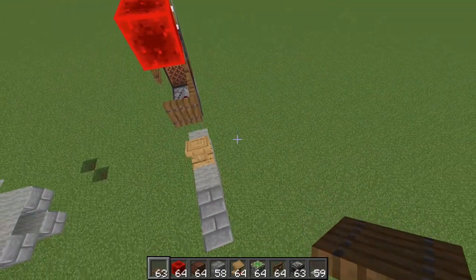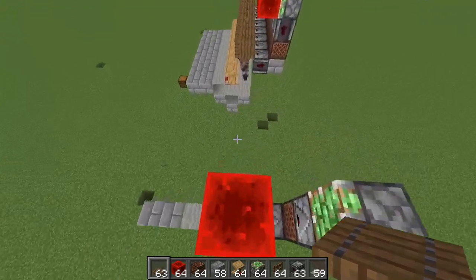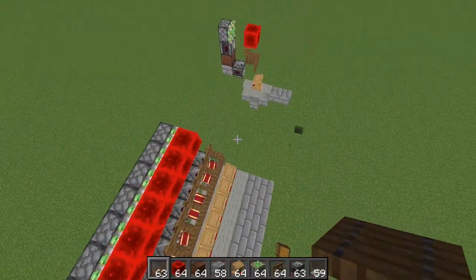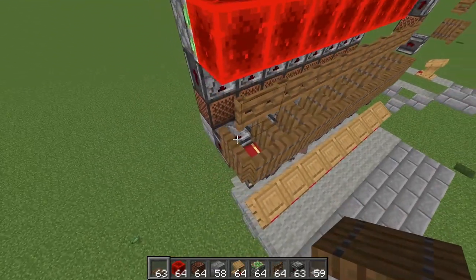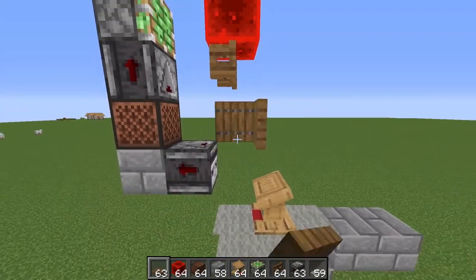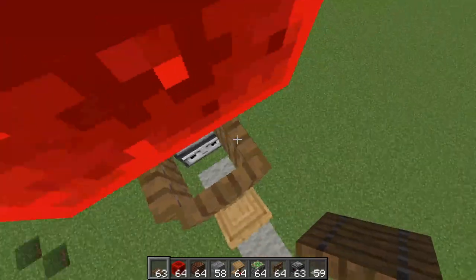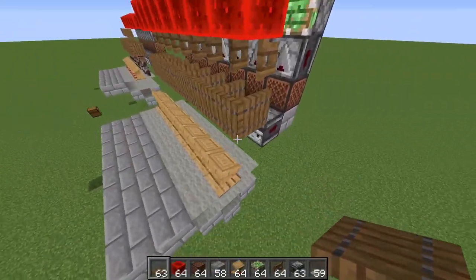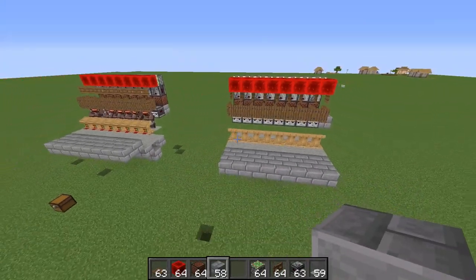That is one entire section of a trading hall. I'm going to add seven more built the exact same way. At the very end of your trading hall you're going to have one extra trapdoor that just creates a wall on that side. So we have eight slots in total — that's just an arbitrary number I picked. Build as many slots as you need to accommodate however many villagers you want.